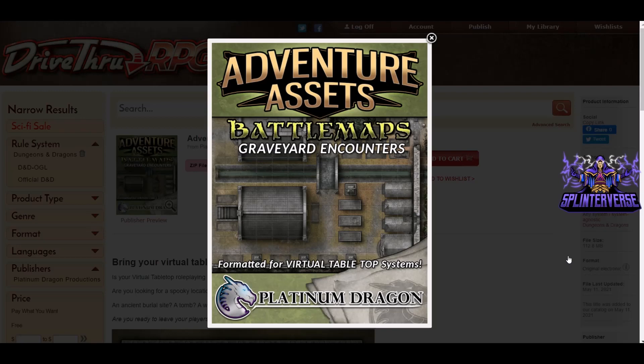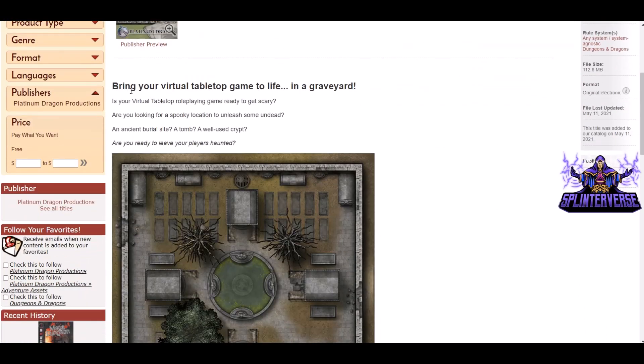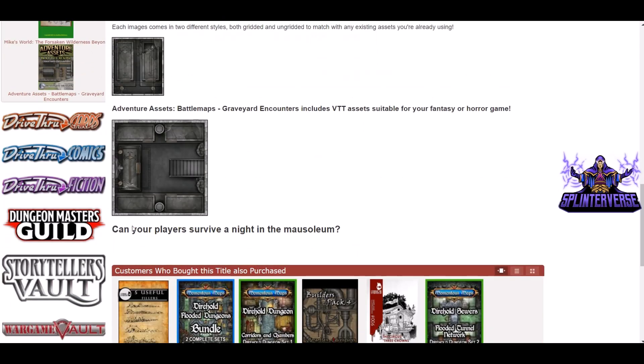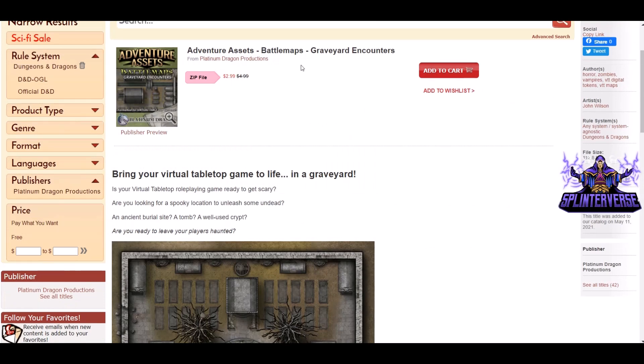Next up, Adventure Assets: Battle Maps — Graveyard Encounters for VTT systems from Platinum Dragon. It's a zip file on sale for almost half price at $2.99. It says bring your virtual tabletop game to life in a graveyard. Each image comes in two different styles, both gridded and ungridded to match any existing assets you're already using. There's a gorgeous map here — very nice. Can your players survive a night in the mausoleum? There are a lot of maps here you can use to find out.